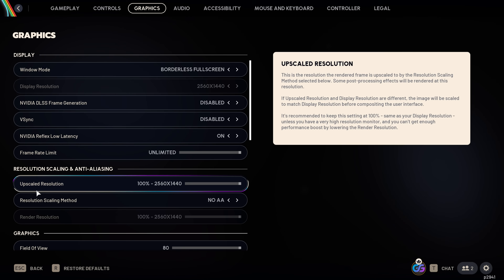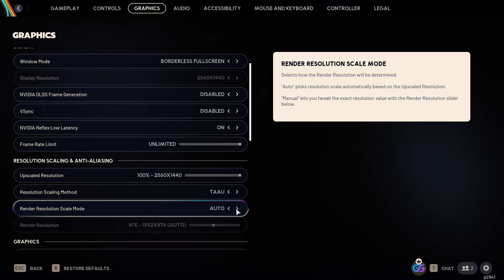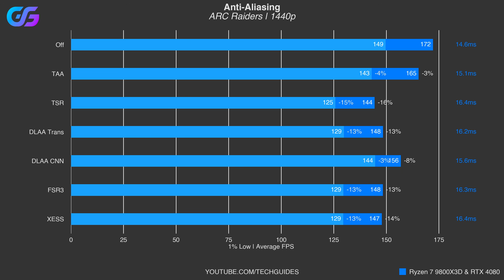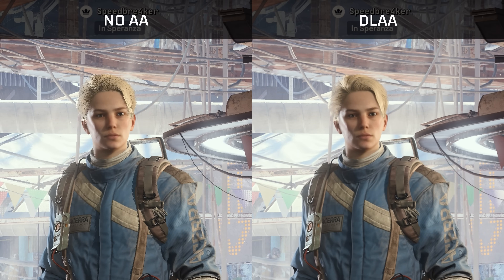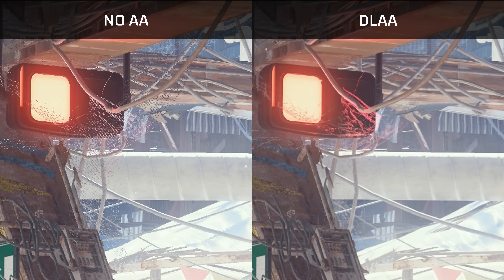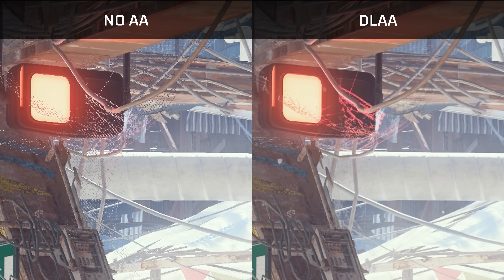For anti-aliasing, I'll separate it from upscaling by using the upscalers at native resolution. We have a wide range of options: TAA has the lowest performance impact and TSR the highest. The CNN model of DLSS (DLAA) produces the second-lowest performance drop, while the transformer model (DLSS4), FSR3, and XCSS all come with roughly a 13% drop. Without any anti-aliasing, the game looks absolutely ridiculous — character hair and fine details look super pixelated.